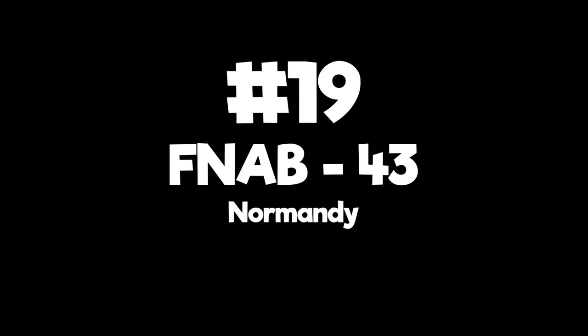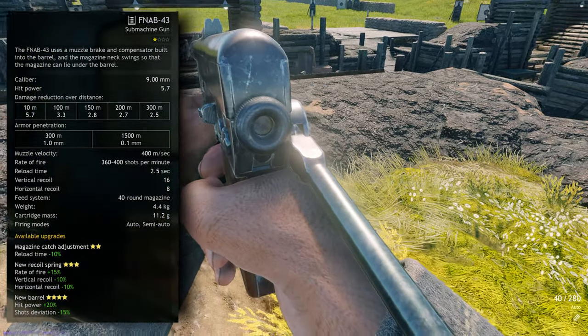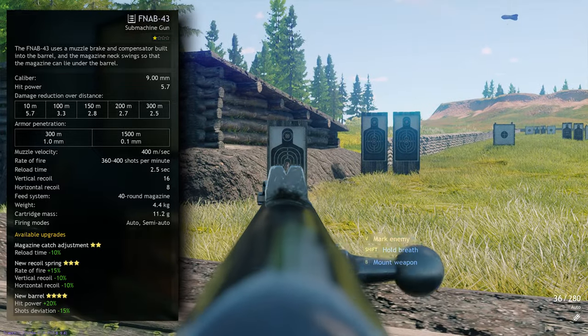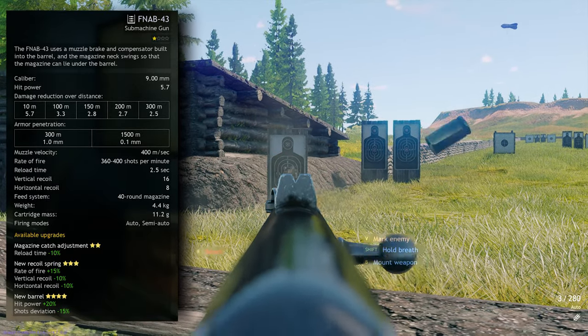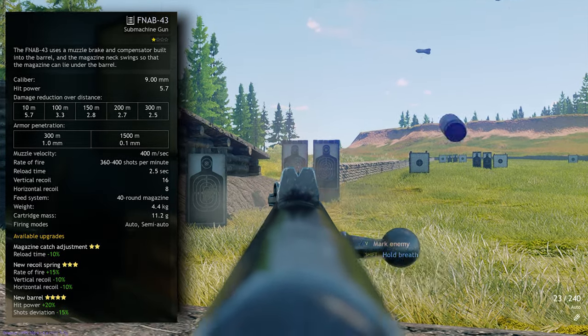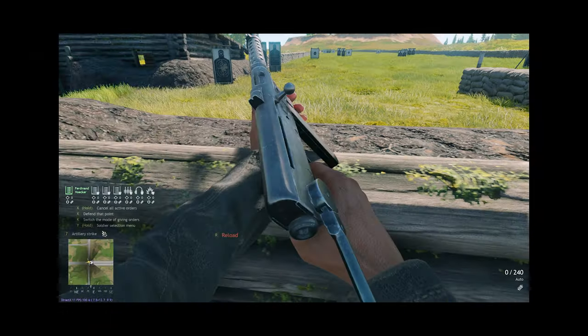Number 19: FNAB-43 — Normandy Axis. This Italian submachine gun tends to get a bad rep amongst the Enlisted community, but it seems fairly unjustified. For a weapon unlocked early in the campaign, it's not bad at all. It has slightly more base damage and reload speed than the Sten — 5.7 damage and 2.5 seconds respectively — and it has less recoil. It is let down by its rate of fire and shot deviation, but it's fairly cheap to fully upgrade, at which point you'll improve these two issues anyway. Plus, the firing sound is quite unique.